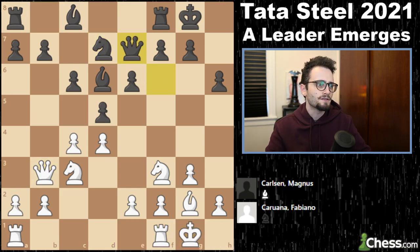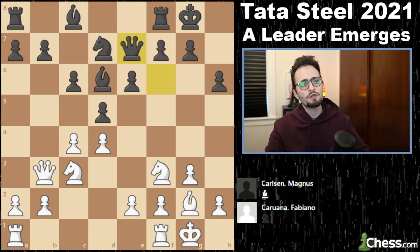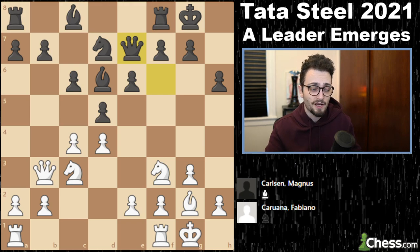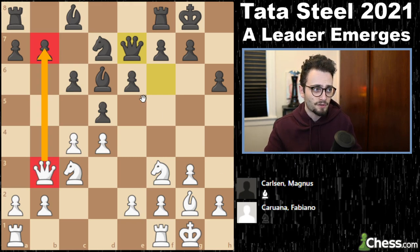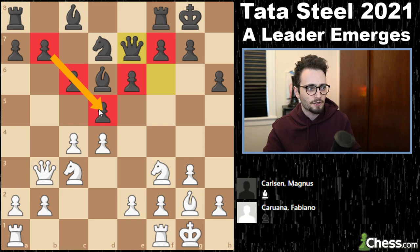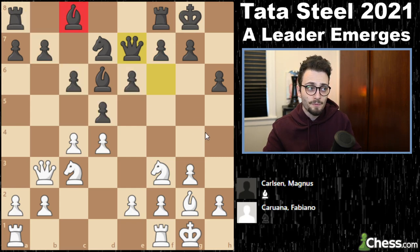Let's take stock of the position. White has developed every single piece they could have. In the Catalan, you put your queen out onto the queenside to pressure the b7 pawn. Black is extremely solid with the pyramid structure, but the bishop is very bad. Black will need to get that bishop out by playing b6 and bishop b7, looking for a break with c5 or e5. White, meanwhile, will look to gain space or play the break e4 to open the diagonal for their bishop.